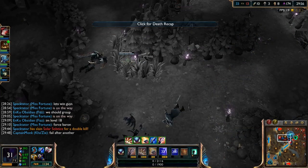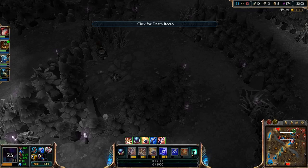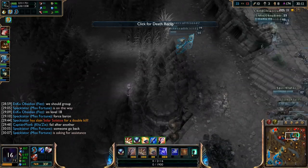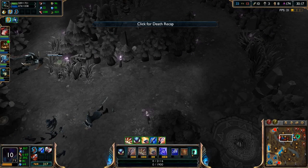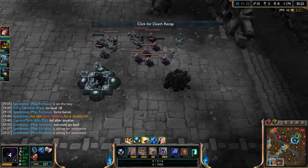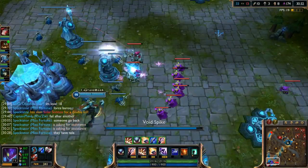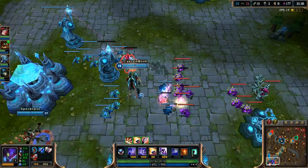I'm sorry for all these fails — this is ridiculous. I saw Gangplank and figured he'd book it since I'm scary right now, but he stands there and fights. I jumped past him without Q-ing for some reason, then couldn't Flash over the wall. Let's just clear this out and move on. It is what it is — can't complain about it.